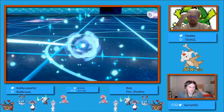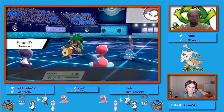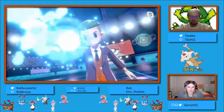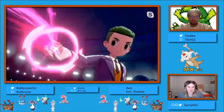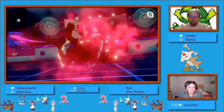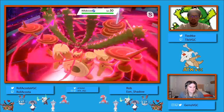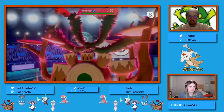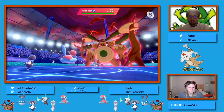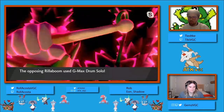As he does switch out the Azumarill - which I think is smart. He also could have gone for redirection there and still been able to eat a G-Max Drum Solo into his Indeedee, but I think he's valuing how important terrain is going to be. It seems he did go ahead and bait this early Dynamax from Eon Shadow. What do you think about the Dynamax in this case? I think it's a bit preemptive - trying to pick up the KO on the Indeedee first before the Azumarill seems a little bit safer, whereas going straight at the Azumarill can be easily countered by just switching out turn one.